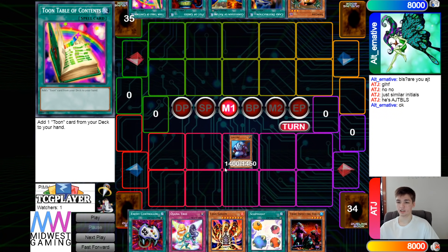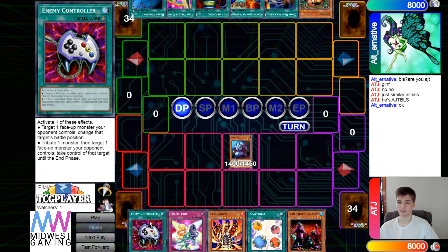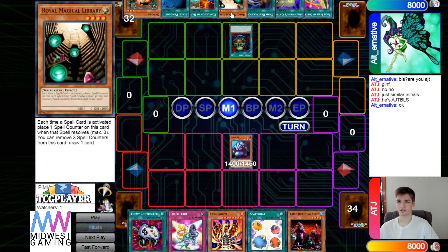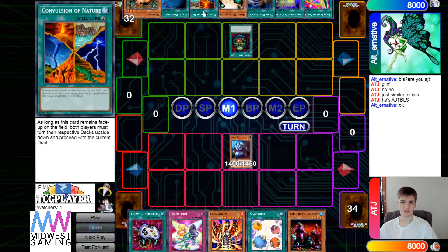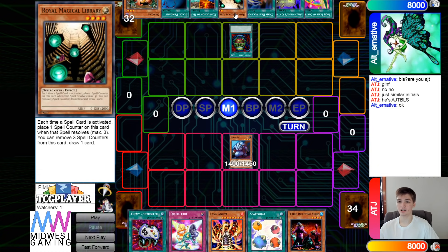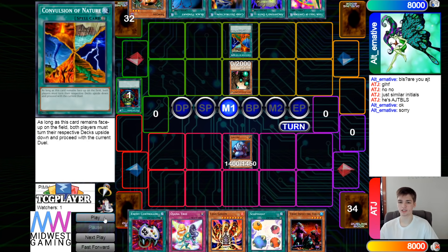The FTK player normal summons giant wrex and passes without setting anything, which is interesting. Then they activate greed — if you don't know, this card flips both decks face up so you can see your next draw. You can pay 500, declare a card name, excavate the top card of your deck, and if it matches add it to your hand. It's essentially a free draw. Another card lets you draw, and another inflicts 500 damage when sent from the field to the graveyard.